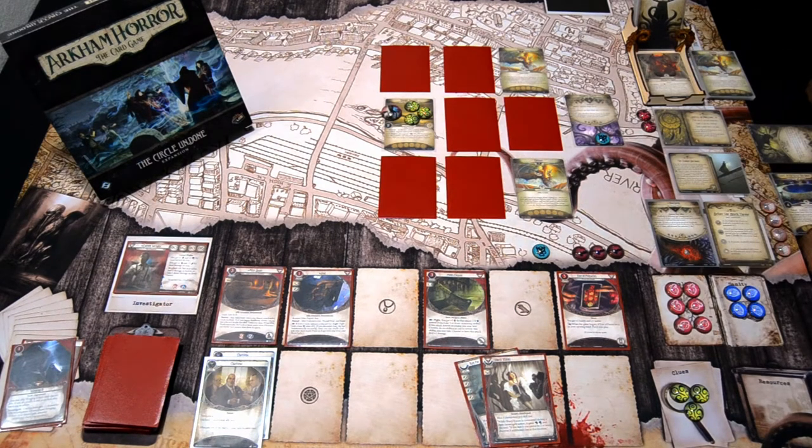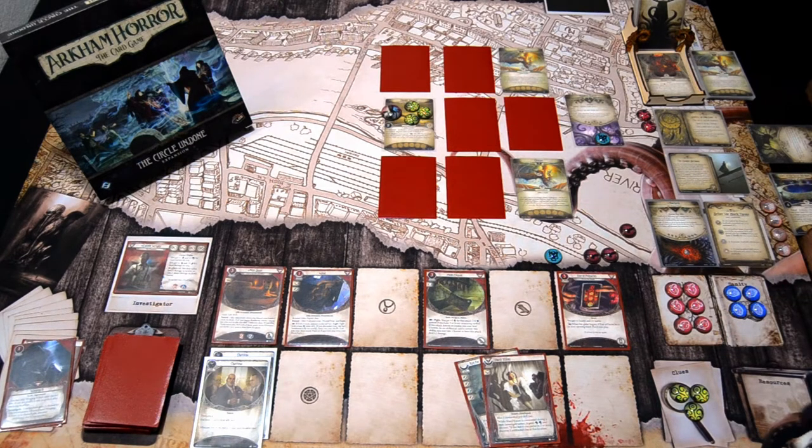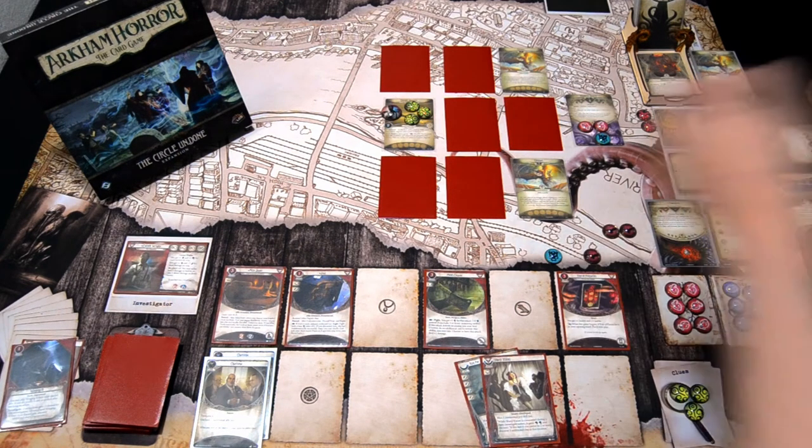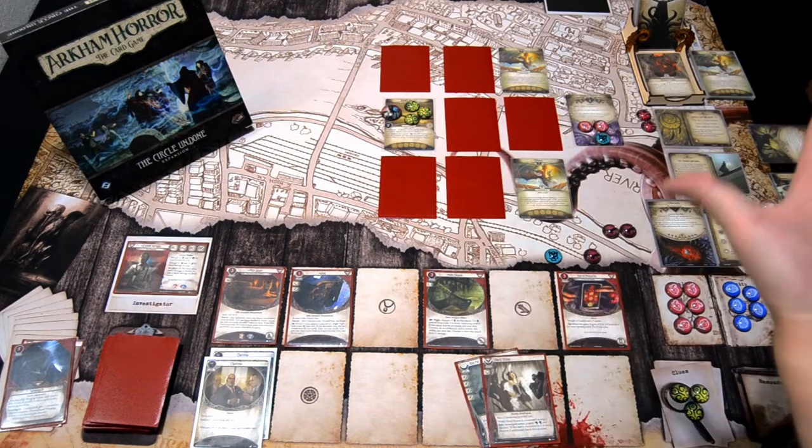I'll heal 1 horror because we are hitting with the Meat Cleaver, so we need some horror. First action I'll take 1 horror and hit the Mindless Dancer with the Meat Cleaver. We are plus 2 with the Meat Cleaver, so 8 vs 6. It's a 0 — we deal 2 damage. We'll take another horror and try again — 8 vs 6 again. It's a third Elder Sign, so I'll heal 1 horror and deal 2 more damage.